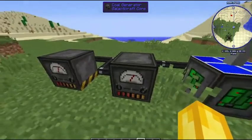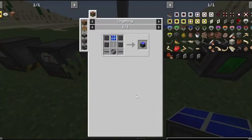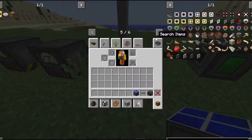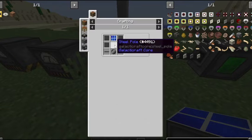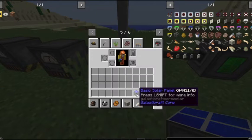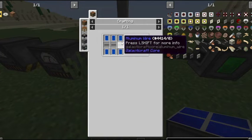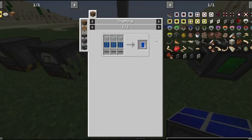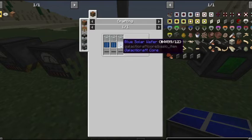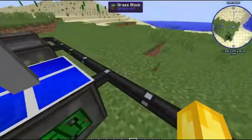Then you're going to want a basic solar panel, which is made with two aluminum wires and four compressed steel (made in the compressor). You also want a steel pole made with compressed steel, a basic wafer, and a full solar panel made with six single solar modules and three aluminum wires. Single solar modules are made with three aluminum wires, three glass, and three blue solar wafers made in the circuit fabricator.